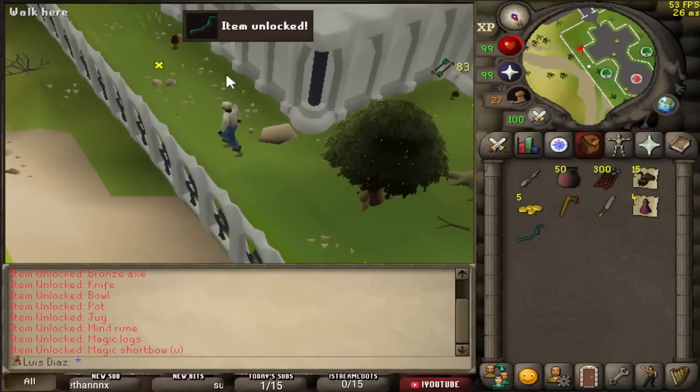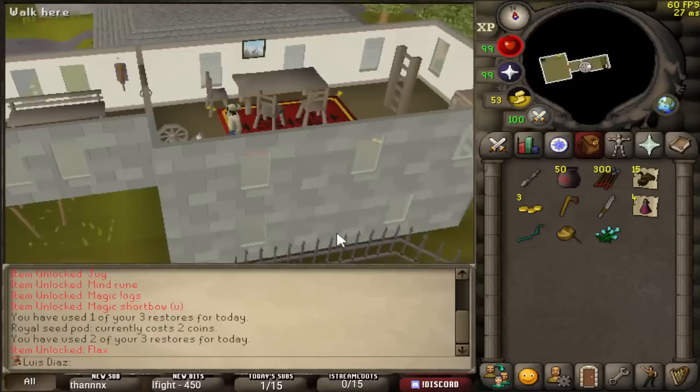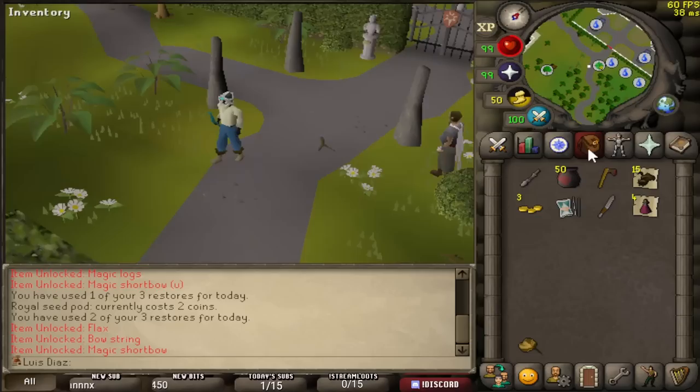So, magic logs — we want a magic shortbow. I almost made a longbow there, which would have been bad. We have a shortbow, that's good. Now we have to go to Catherby. This will be a Rev-killer weapon. Now I need to make 1k to pay Naevas for some money — I can get 1k at RD Knights.